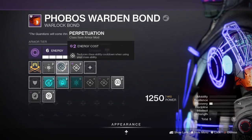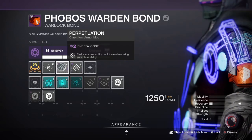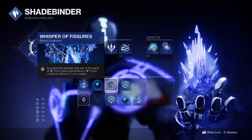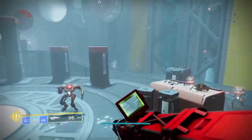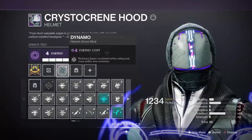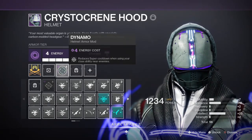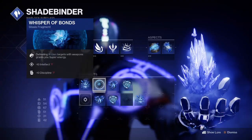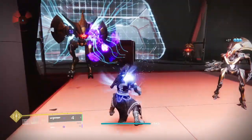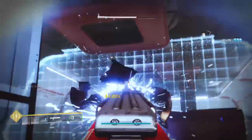The Perpetuation void class item mod will further reduce rift cooldowns when using your rifts. Whisper of Fissures makes the Stasis burst damage stronger and larger, impacting more enemies and reducing class ability cooldown even more. Paired with Dynamo to reduce your super cooldown when casting a rift near enemies, and the Whisper of Bonds fragment to grant super energy from defeating frozen targets, weapons allow you to double dip too.